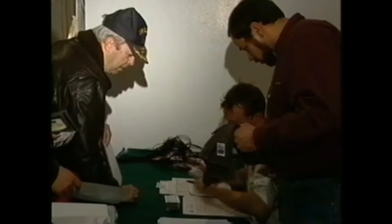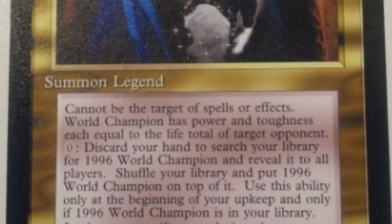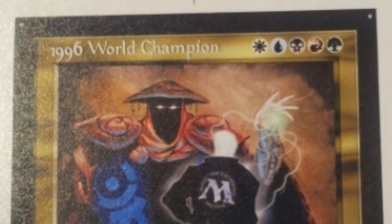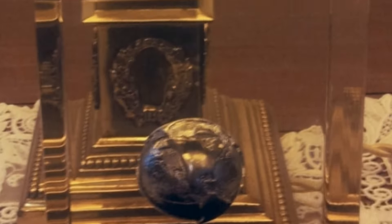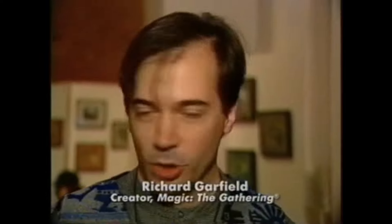The year was 1996, and Magic had grown to be one of the largest tabletop games in the world. This was in no small part due to its competitive scene, so for their world championship, Wizards knew they wanted to give the winner something truly special. Enter the 1996 World Champion card. Only one copy was awarded, and afterwards all test copies of it were destroyed along with the printing plate, so it could never be made again. It was awarded to Tom Chenfeng, but in 2001 he sold it for $17,500 to an anonymous collector. That might not sound like a lot, but remember — this was over 20 years ago, and at the time you could get an Alpha Black Lotus for under $600. If it were sold again today, it's estimated to go for over a million dollars, which would make it not only the rarest, but also the most expensive Magic card ever.